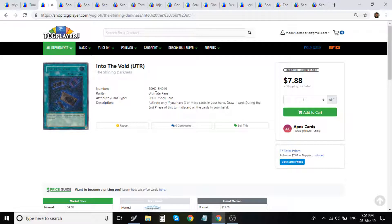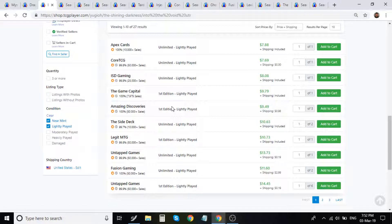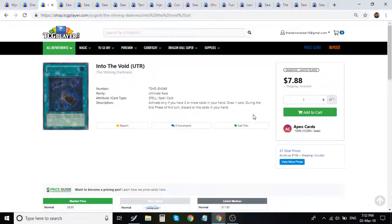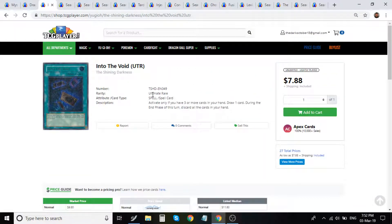Moving into Into the Void — highest rarity ultimate rare. With the reprint it went down a little bit, sitting around ten dollars for first edition lightly played ultimate rares. For a play set that's about three dollars each. This is a really good card that comes in and out of the meta depending on what decks are popular — very interchangeable. For ten dollars ultimate rare, it's not too shabby.